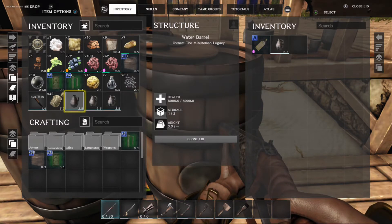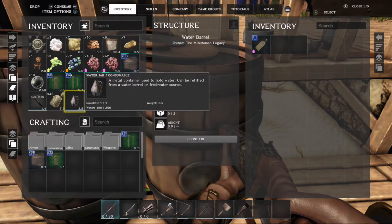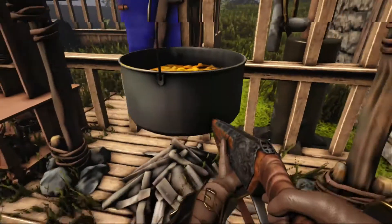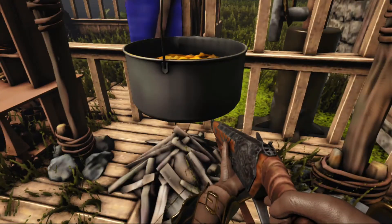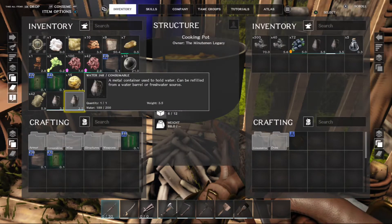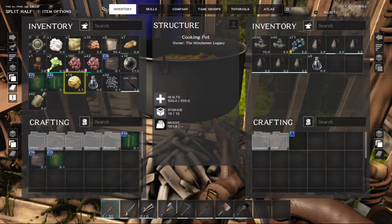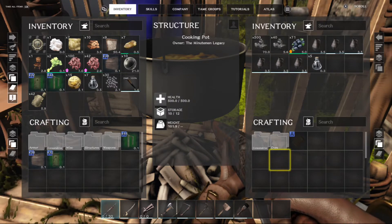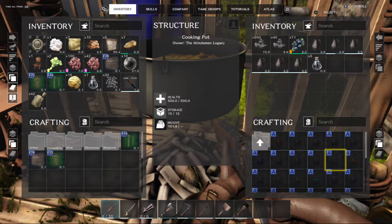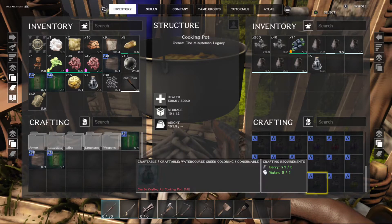We take those back and pull some more. These are now full, so we take those back again. We also need berries. You don't need any particular berries to do this — you just need one type of berries. So you put a bunch of berries in, put your water in, and go on the other side where you select dyes and select the color you want. Any berries will do for any color.